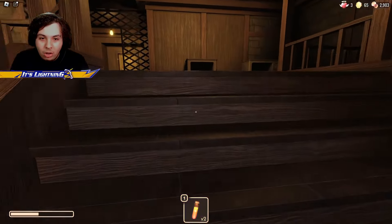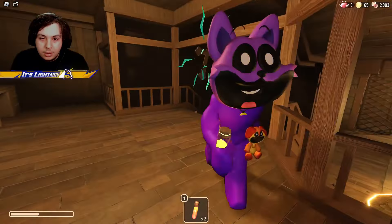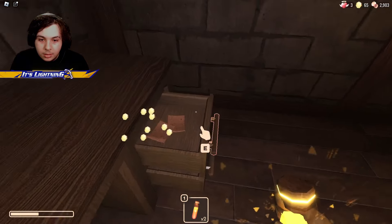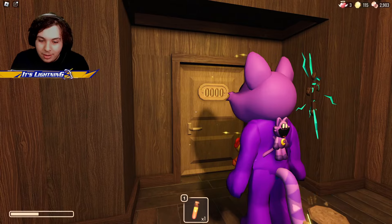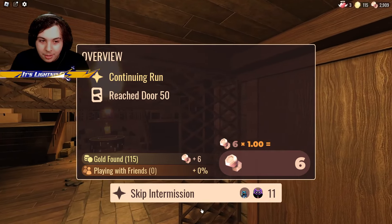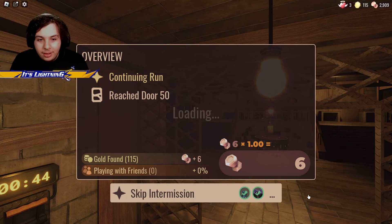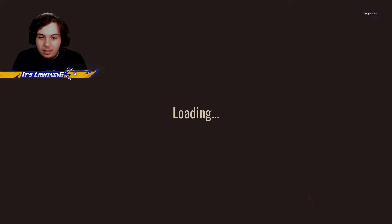Door one — the ultimate chug jug! I couldn't buy it, that guy took all my gold. Do we go door zero? Continue run — wait, you can continue to run? I'm in for it. You reached door 50 — wait, what? I really wanted to get the ultimate chug jug but I couldn't, which is sad.